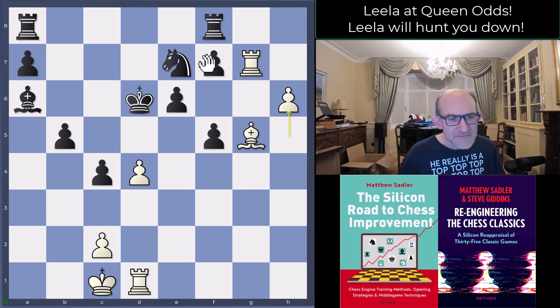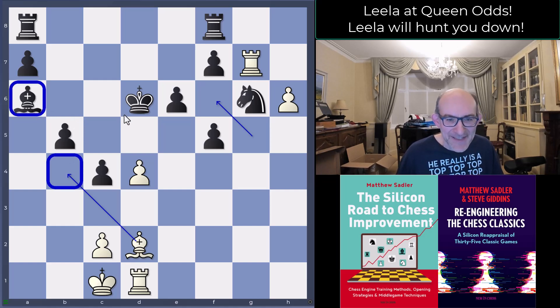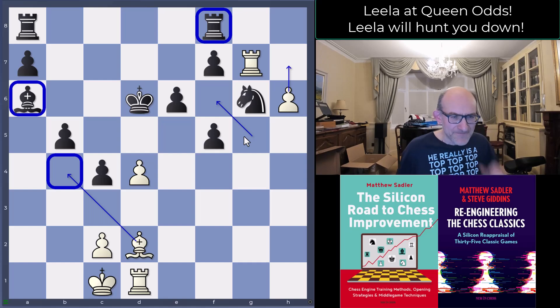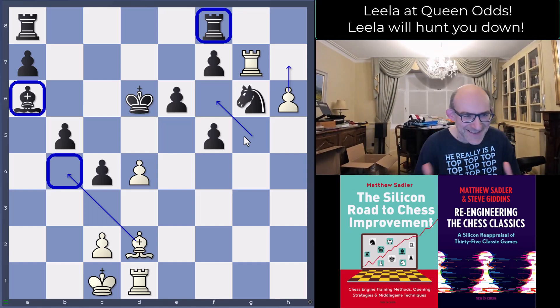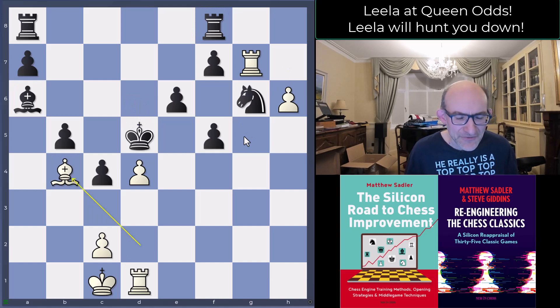Black played knight g6, and now a really fantastic move from Leela — bishop d2! I hadn't seen it at all. You're only looking at bishop f6 and think that's fine, but now the angle is changed: the bishop is coming to b4 and you can't stop it because the knight is on g6. When the bishop gets to b4, it makes the bishop on a6 passive, and you're attacking the rook on h8, and you still have this passed h-pawn. It's worrying — not fatal yet, but completely unexpected. Black played king d5, bishop b4.